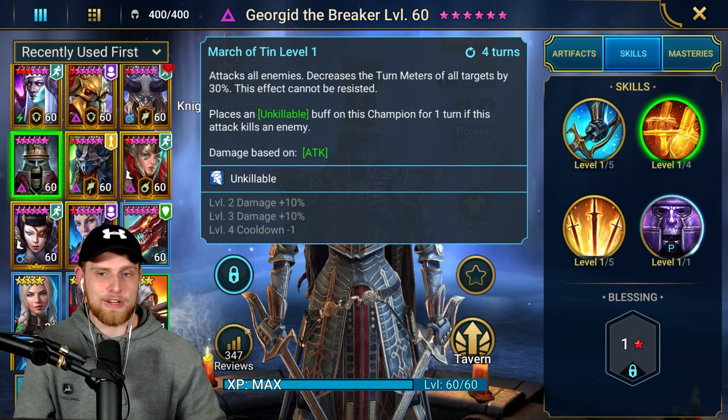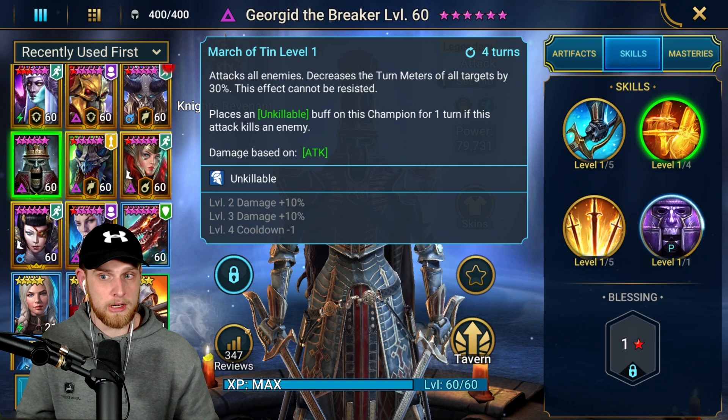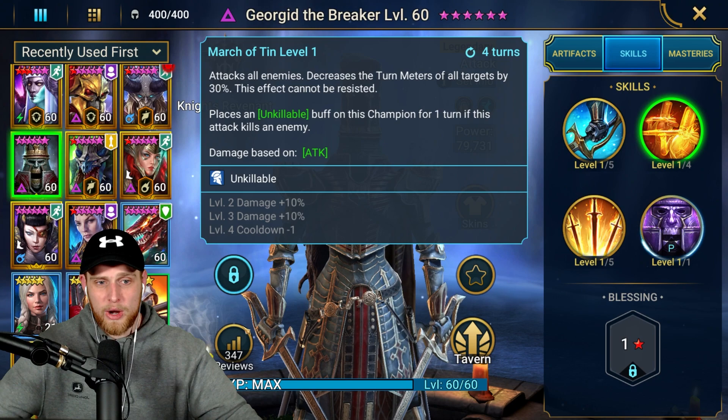His A2 attacks all enemies and decreases the turn meter of all targets by 30% — this effect cannot be resisted. He's void affinity, which means no weak hits. So every time he attacks, unless the enemy has stone skin, they're going to get their turn meter decreased by 30%, which is so, so good.